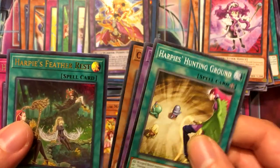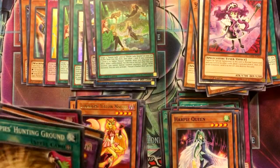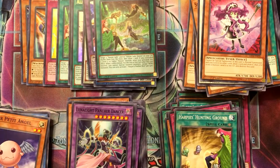Harpy Ladies, Harpy's Feather Rest — sweet, a playset, awesome. Three of the draw card. I just need like the rest of the holo monsters.